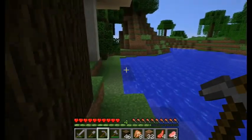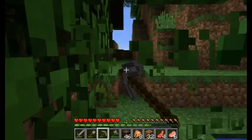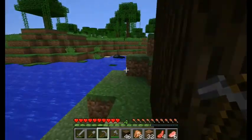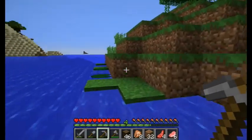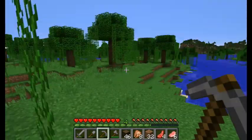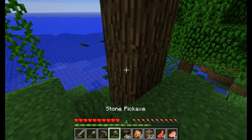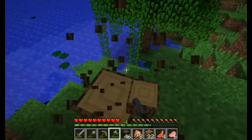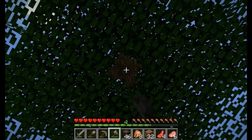Looks like it kind of opens up over here — perfect, look at that! And here's where our house is going, right at the top of this hill. This is nice. We've got the dark wood there, birch here — a good variety. We are going to make ourselves just a little permanent shelter so we can quit carrying all this stuff.